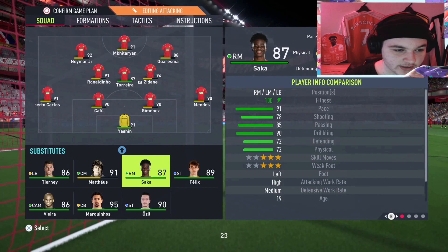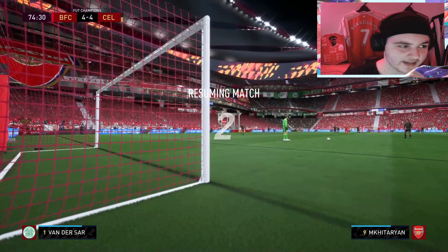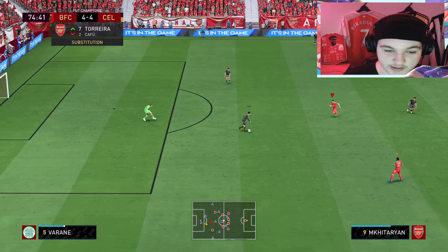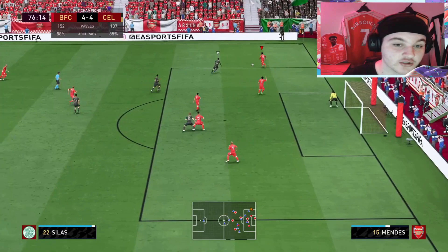We're going to sub on Marquinhos; Kafu's been a little bit average. We'll keep Jimenez at left centre back and see how he does. So far, although we've conceded, I'm impressed with Jimenez — going into tackles, his strength and aggression is really, really nice. He's had a solid performance so far. See, Jimenez on the turn there — that's an example. On that turn he is so slow to turn around, so, so slow, and that is that 44 balance once again.